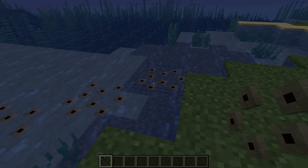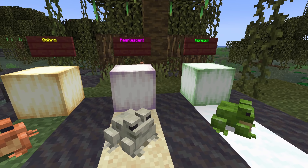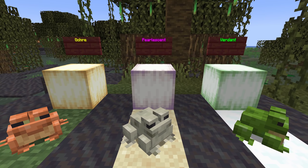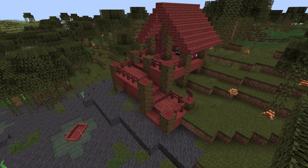If you do have these blocks, you can only place them on water. The second new frog-related block is the frog lights. There are three versions: verdant from the green one, ochre from the copper one, and pearlescent from the sandy one. They are light sources that emit a light level of 15.